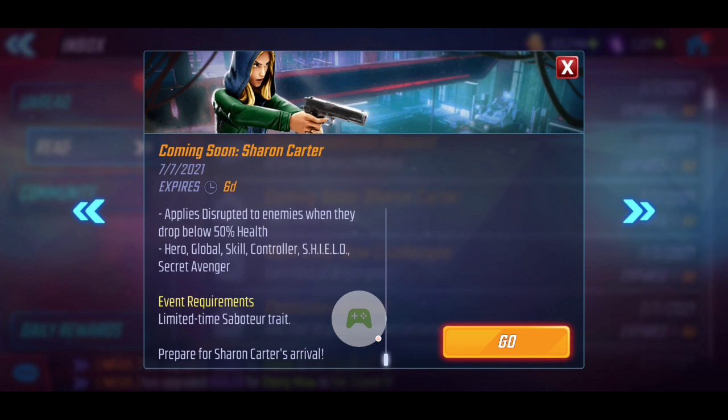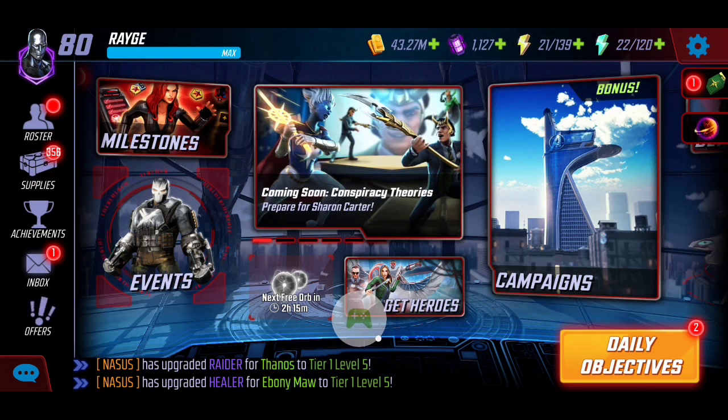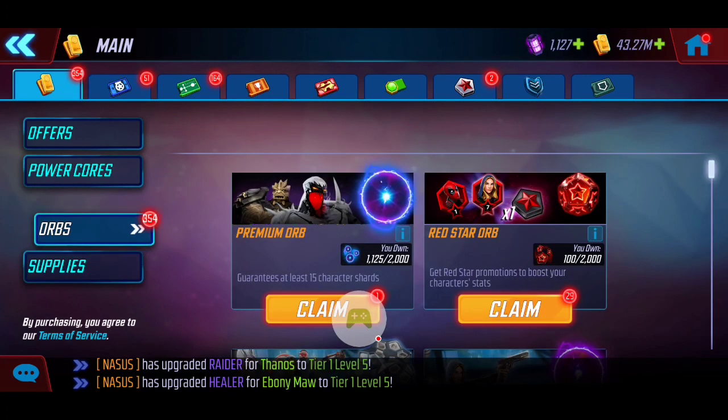With the Saboteur trait coming on board, it's going to be very interesting to see how this shakes down. With every event like this, we always love to take advantage of the extra 15% increase relating to the red star orb. We're going to take full advantage of that as well as do a quick overview of her kit and T4 recommendations.